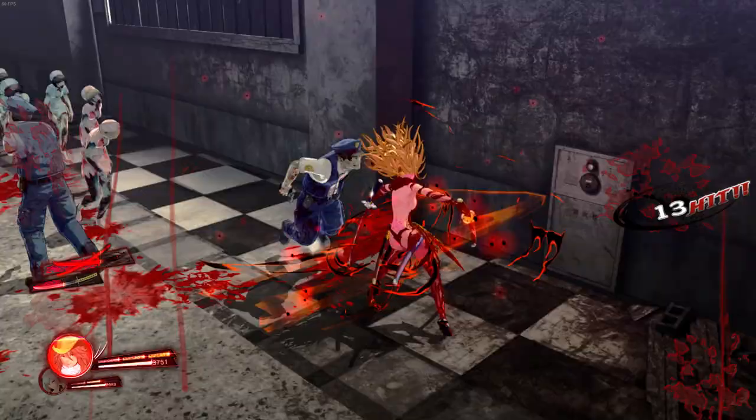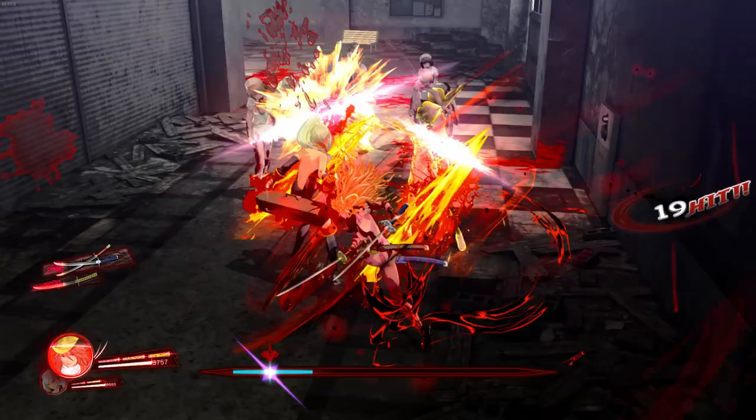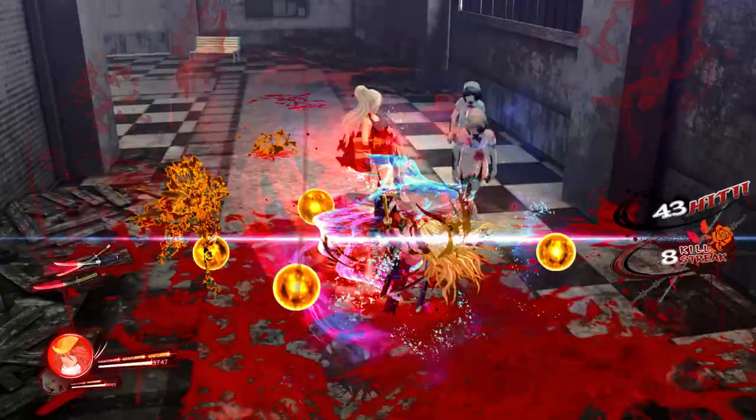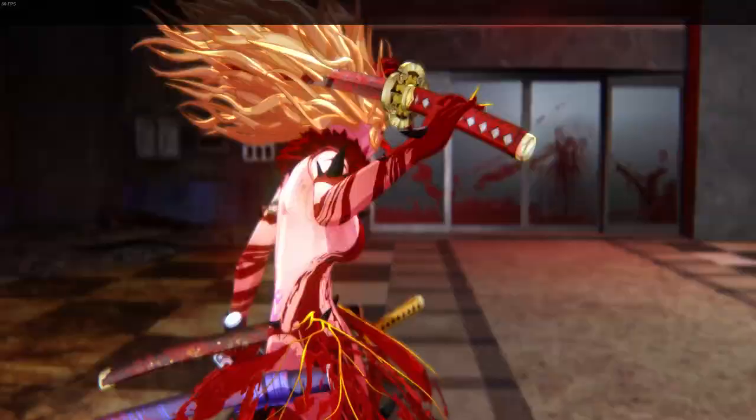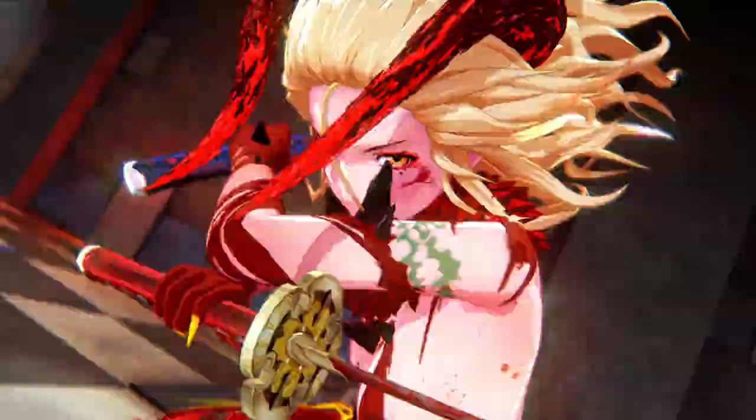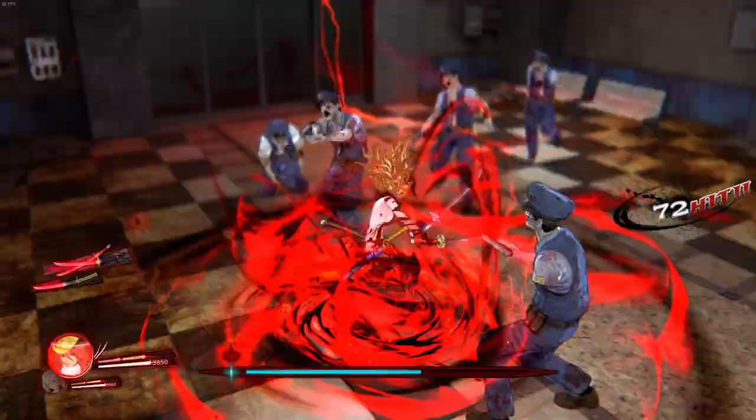If you've played Senran Kagura Burst Renewal, there's a tell system in there where a big radius appears on the floor whenever an enemy is going to attack. That kind of carried over to this game, but in a much less intrusive way — it's not just in your face about it. It's a neat way of handling enemy tells.